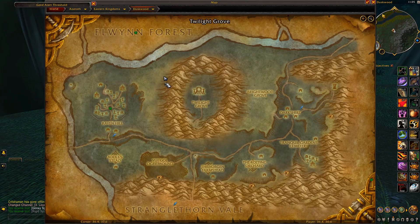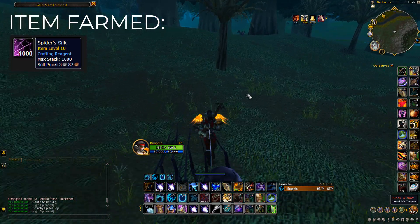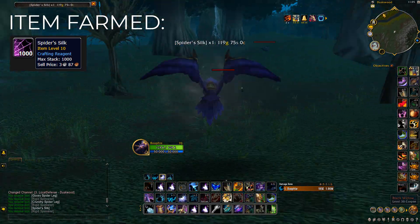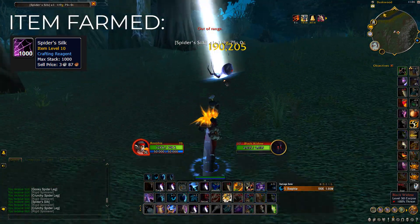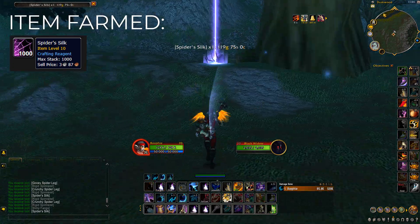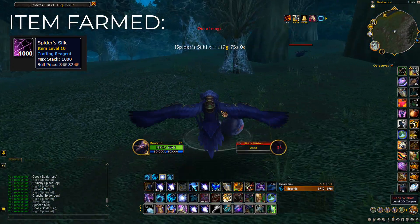We're going to be killing black widow spiders in Duskwood. On the left side of Twilight Grove there's a whole heap of them that spawn. The best class to do this is a druid because you can go flight form after each kill and fly to the next spider. They're currently 119 gold on the NA servers and there's not many of these on the auction house.